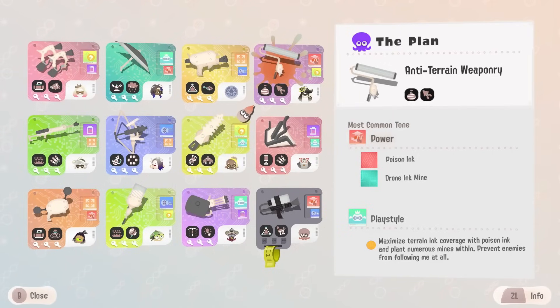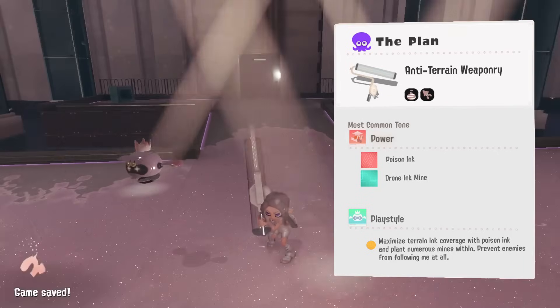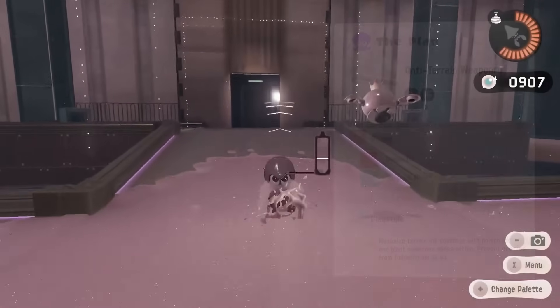The plan today is to cover the entire map in ink every time we get on a map, but not just any ink — we're gonna make all of the enemies play the floor is lava. How are we gonna do this? Easy: max poison ink, hindrance damage, and sticky ink so they're just trapped there. Additionally, I'm also gonna try and get ink mines for both Pearl and me.